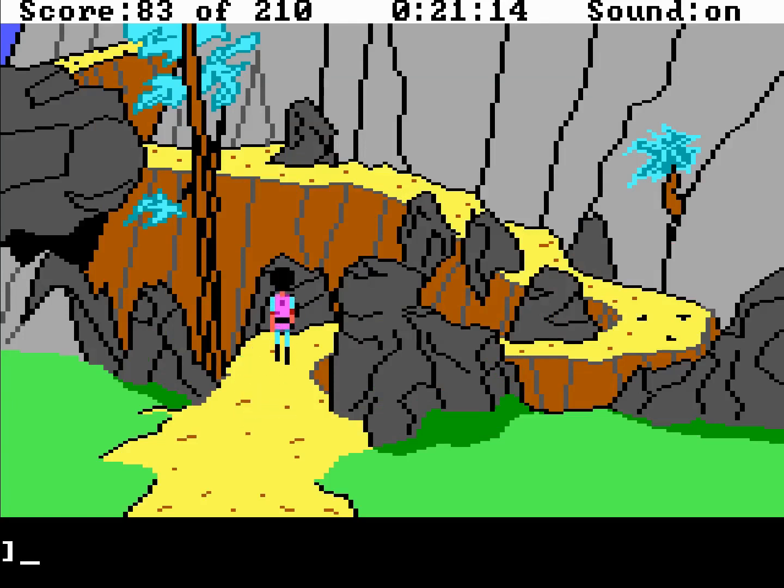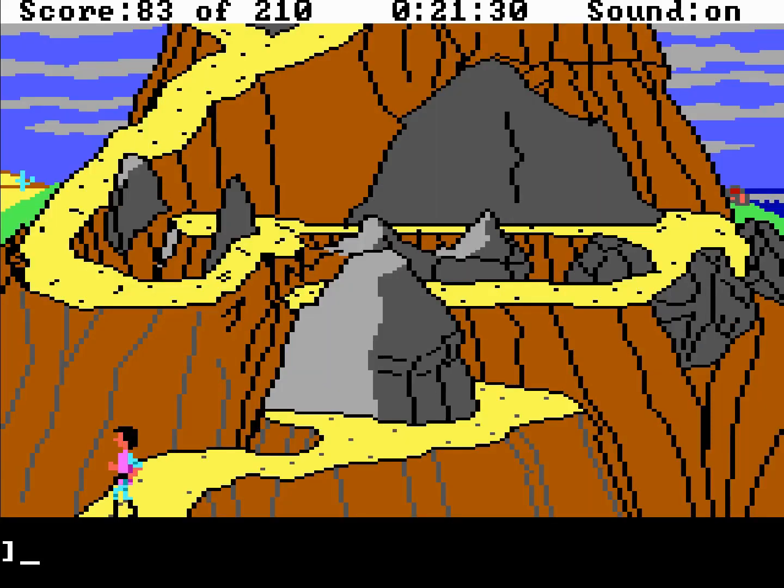Alright everybody, welcome back to King's Quest 3. We're climbing back up the mountain now to the wizard's house before he gets back. We don't want him to know of our little escapade down here. We better get up the mountain quickly because we do not want to be found by the wizard down here. We actually have like 8 minutes before he gets back, so we do have some time.